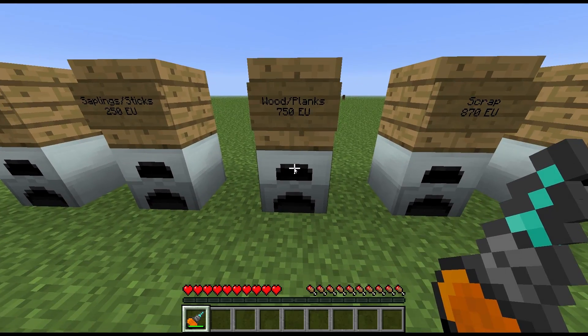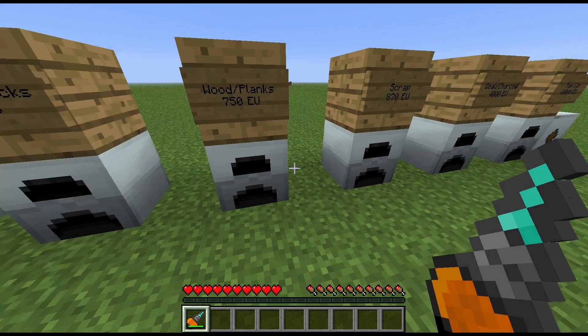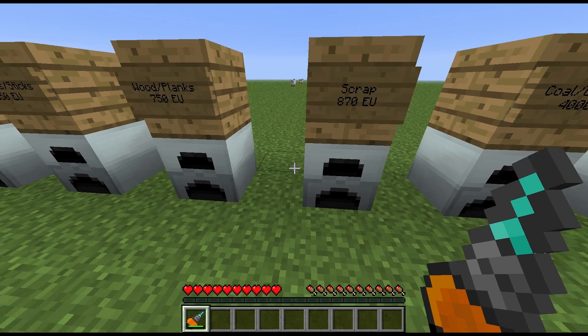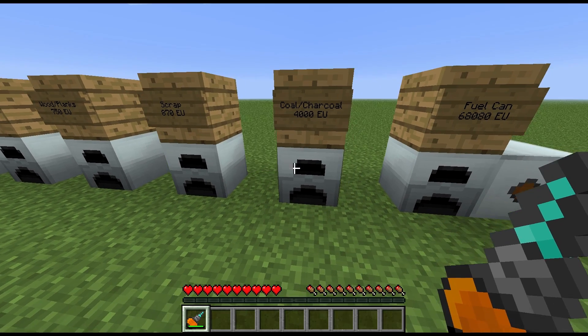Wood planks both use the same EU value. Scrap is worth a little bit more — around 58 to 59 EU — though you probably wouldn't want to burn scrap because it takes quite a lot of EU to produce in the first place.